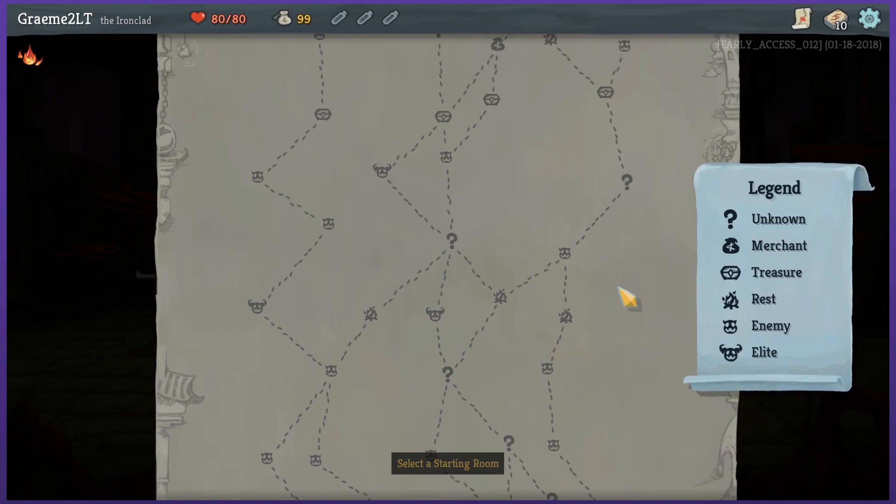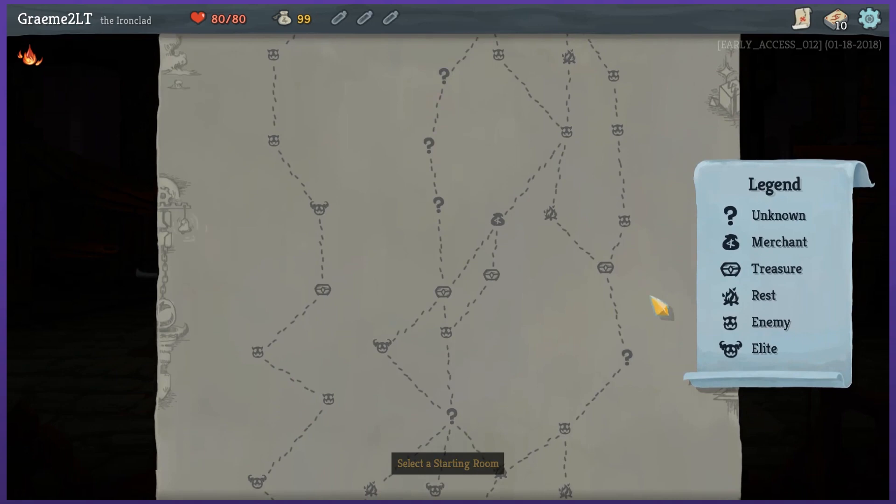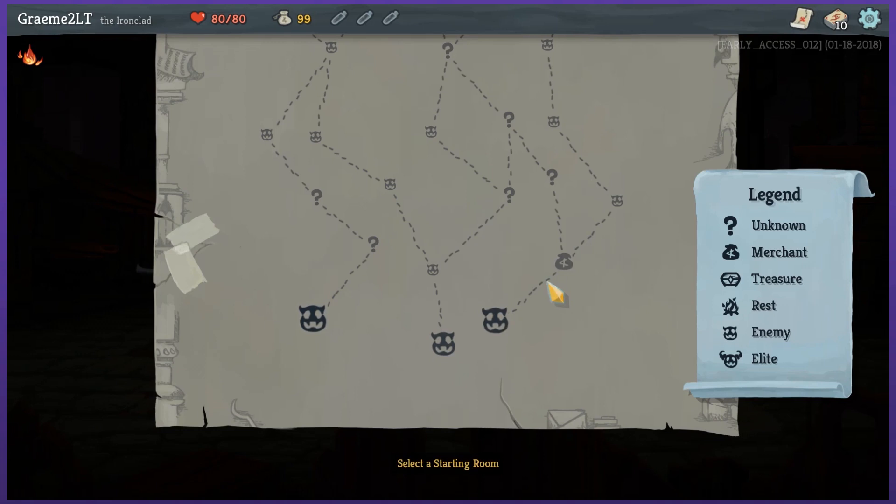There are different paths I can take leading towards the end here, similar to like Darkest Dungeon I suppose, and I don't know if I'm supposed to look ahead. I'm gonna pick this one — oh, a merchant right away, not treasure. Good thing I have the legend. In that case, let's take the one without all the unknowns. I'd rather start off with something I can wrap my head around.